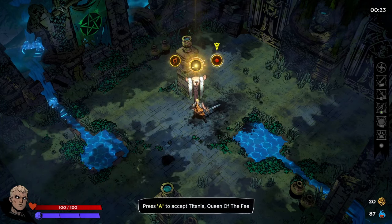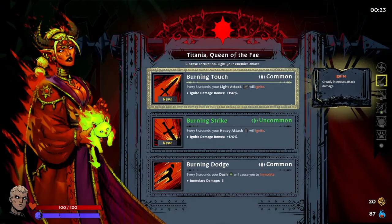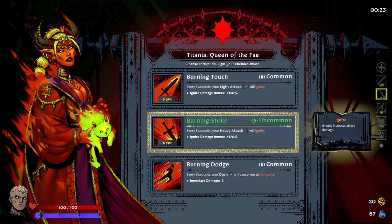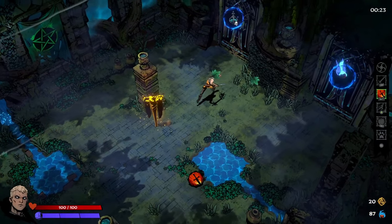We have to choose between two different gods. There's the Fae Queen Titania or Gog Magog the Last Giant. Every few seconds your light attack will ignite - ignite damage bonus 150% - that's actually kind of interesting. Yes, this is basically their boon system and this is definitely what makes it feel super similar to Hades.